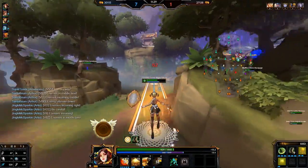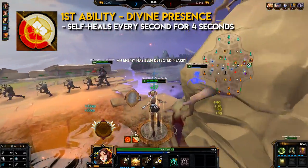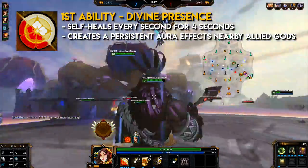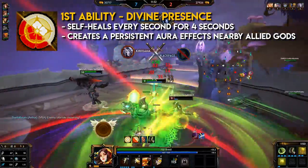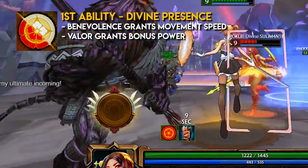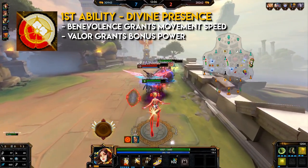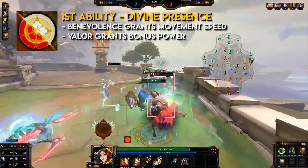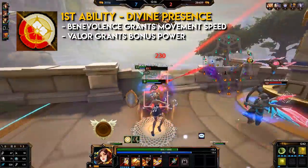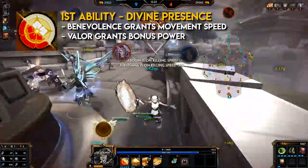Amaterasu's first ability: Divine Presence. It's a buff ability type. Amaterasu will heal herself every second for four seconds, creating a persistent aura that buffs nearby allied gods. Every time this ability is activated, the aura switches between valor and benevolence. Benevolence grants movement speed, which is great for traveling, chasing, and escaping. Valor grants bonus power, which is great for teamfights, fighting, and aggression. I would recommend staying in the movement speed aura when being chased, though some people will switch again just to receive the heal per tick. It may sometimes be beneficial to receive the heal, especially if an ally comes to back you up so you can turn around and fight. Remember that this buff applies to your allies as well, so it's really, really useful.